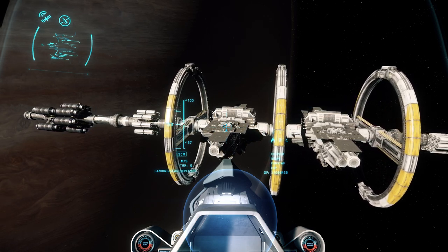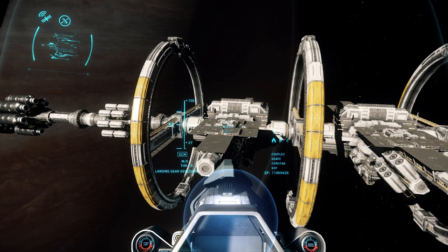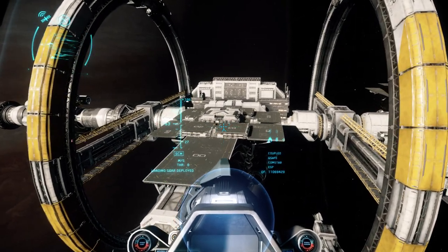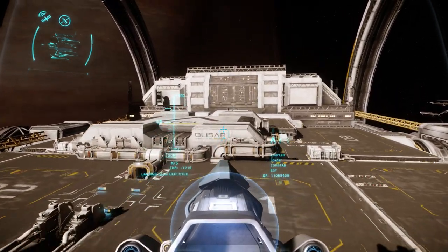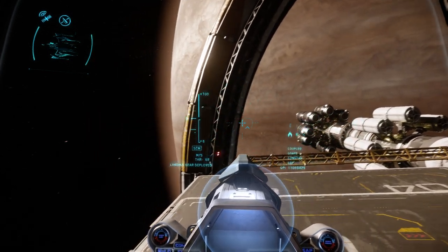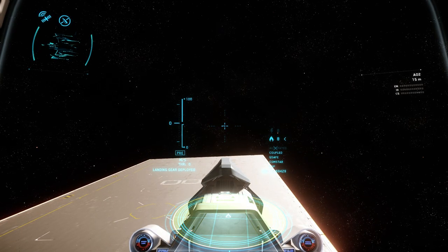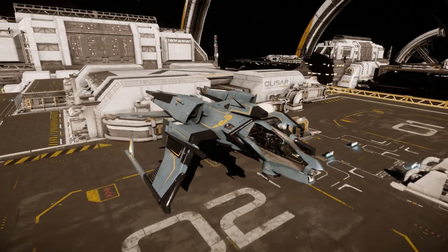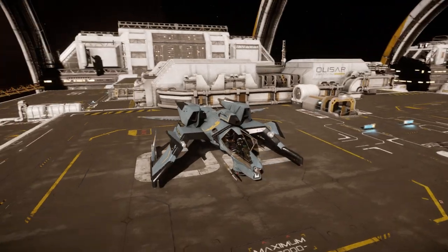I would highly suggest using REC to rent weapons from Electronic Access. You can accrue REC a couple of different ways — I believe you can get it through Star Marine, or if you're a subscriber. If you give $10 or $20 to RSI for the month, you get X amount of REC. I think it's like 20 thousand for the $20 subscription. You get a lot of REC and a lot of chances to rent a whole bunch of stuff. Nothing takes the place of good practice.